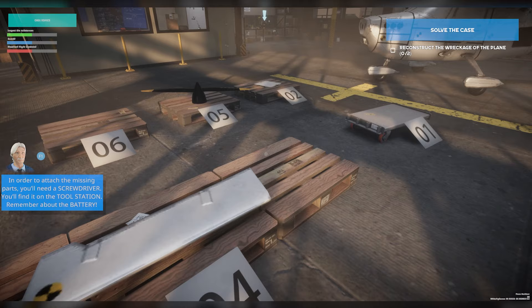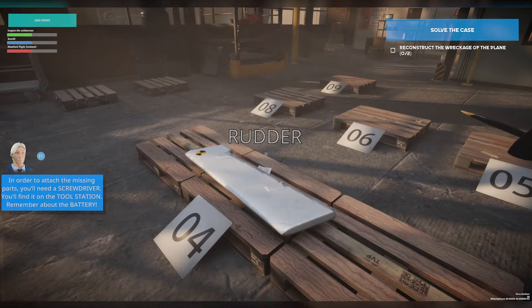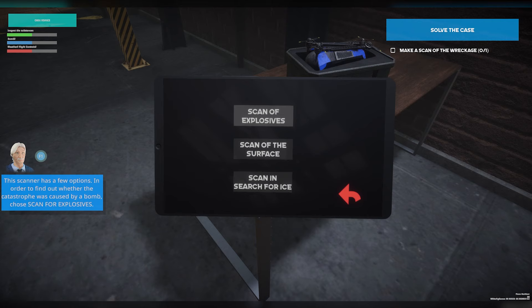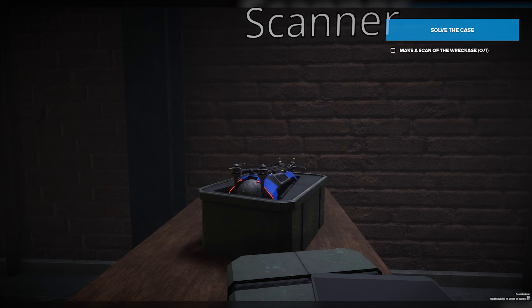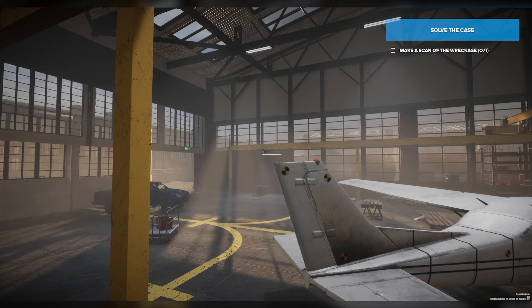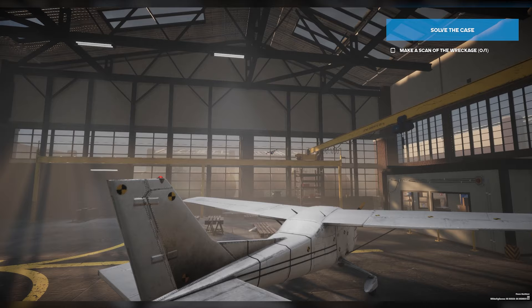So now we get to reconstruct the airplane. We're going to need to grab our drill here, grab the rudder, and put the rudder on the plane. And now all we have to do is scan the aircraft — we'll scan for explosives first. And there we go, the drone is taking off. Pretty cool. And as you can see, it's doing its scanning. Oh, look at that — that's really cool.